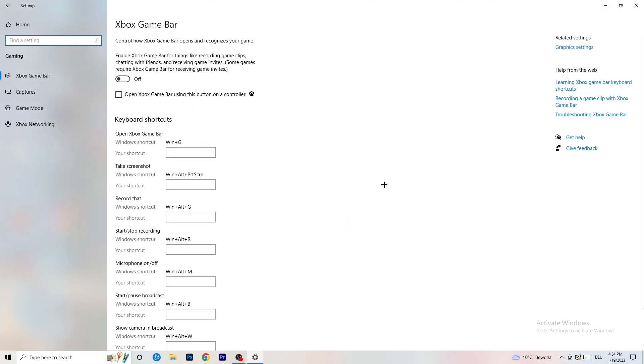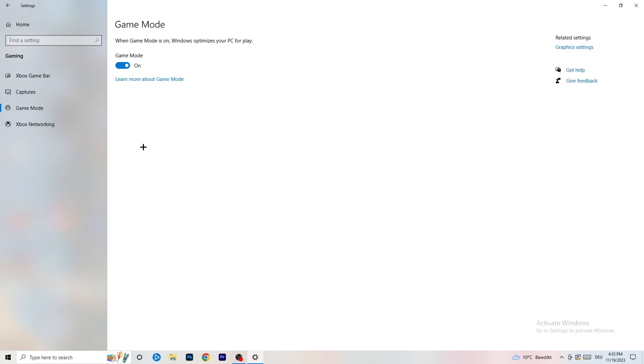Once that's done, go back and navigate to Gaming, then to Xbox Game Bar. I want you to turn this off. Some people say turn it on, but I'm on the side of turning it off — it reduces your probability of getting a black screen in-game, even if I can't fully explain why.